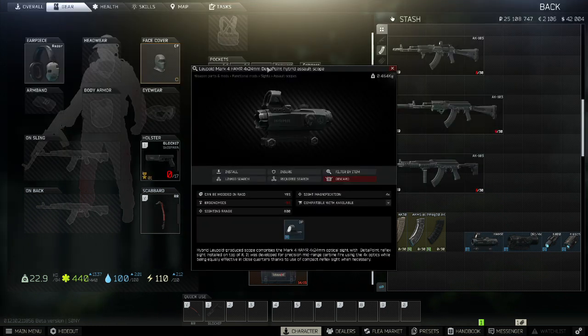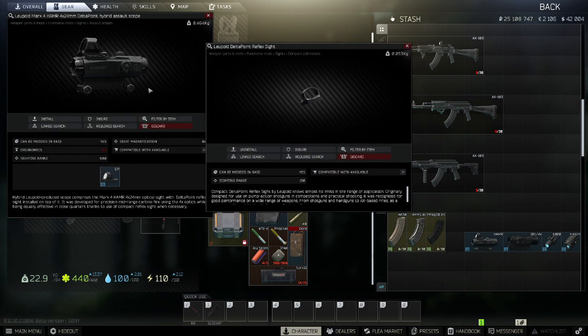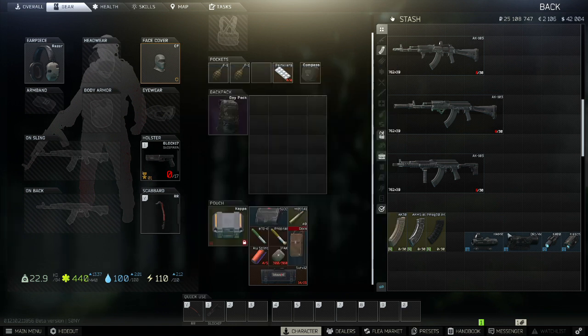We've also got the hammer sight with the delta point reflex sight built in on top. This is a more expensive sight overall, but it is one of the better ones. You've also got the Elcan, which comes in two colours. I find this sight to be inexpensive but very usable over lots of ranges.